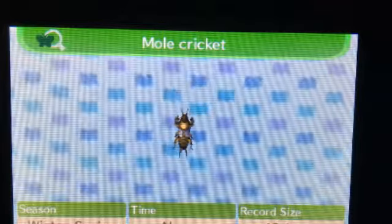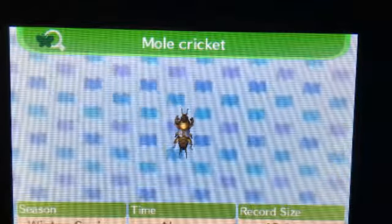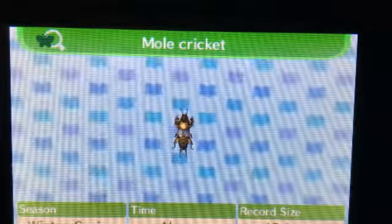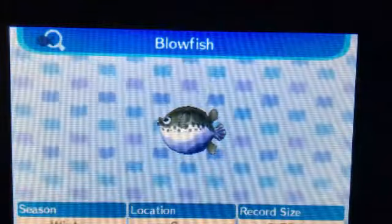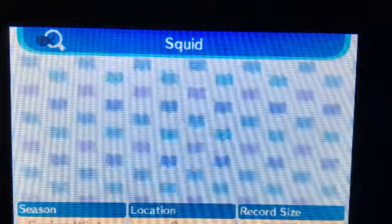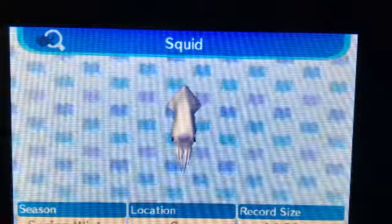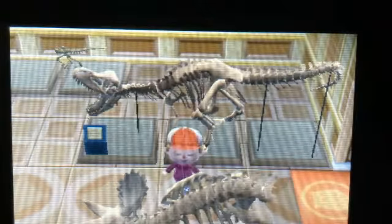Actually, it turns out I caught the mole cricket on day four, not day three. On day four I got a pachy torso, amber, T-Rex tail, and also a T-Rex — my first duplicate fossil. I caught a blowfish, which since I was starting this in December, that was the last day I could catch one. I also caught a squid, watched the New Year's celebration, and finished the T-Rex fossil set.